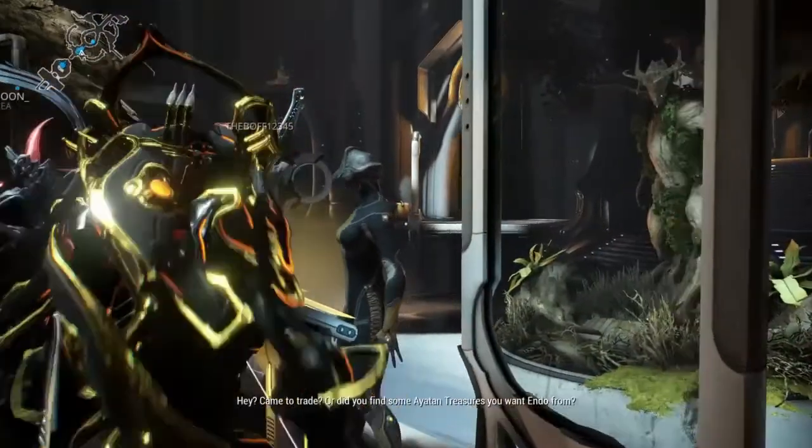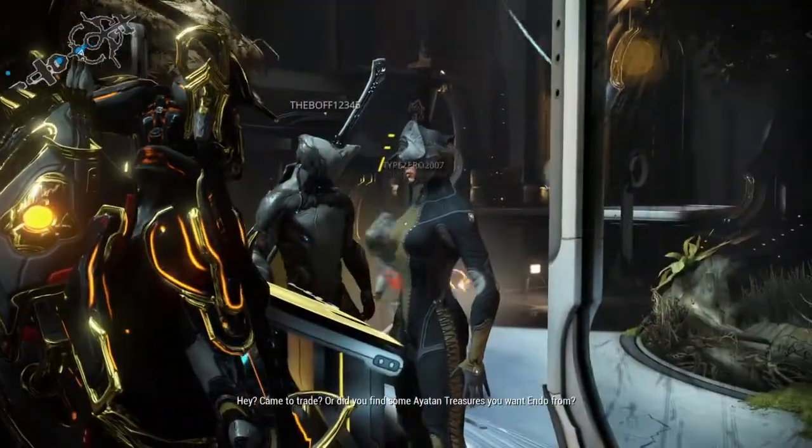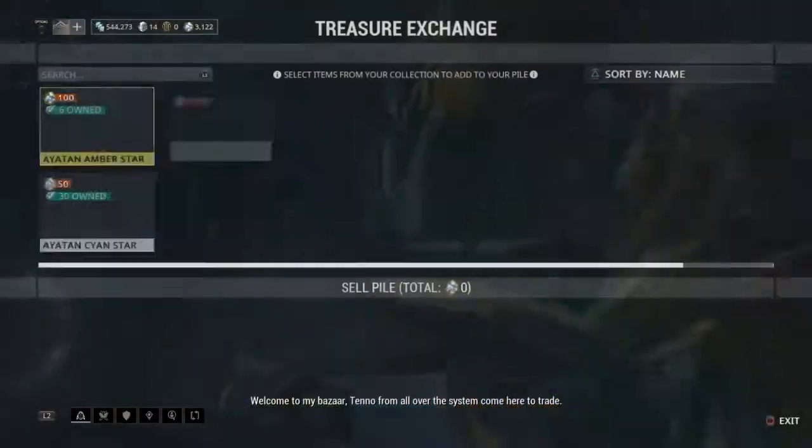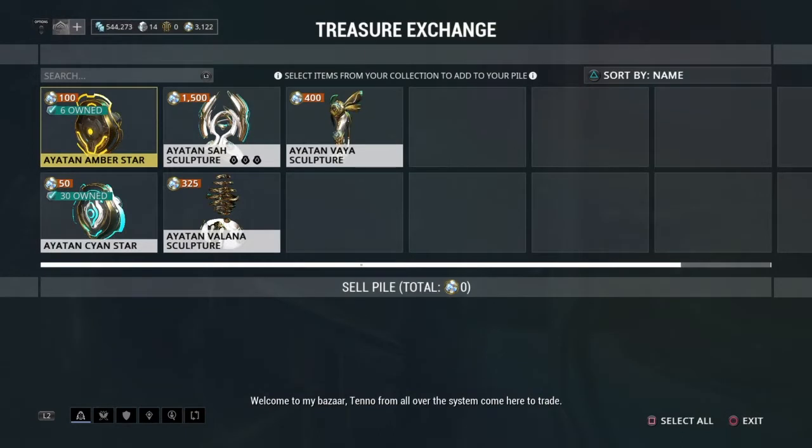Here's the woman: 'Hey, came to trade or did you find some Ayatan treasures you want Endo from? Hey, welcome to my bazaar - Tenno from all over the system come here to trade. Need any pointers?'